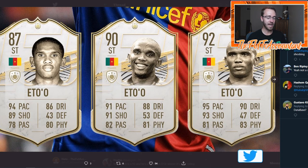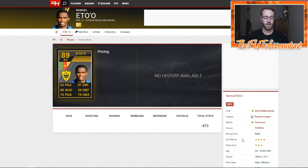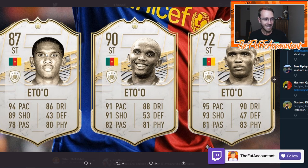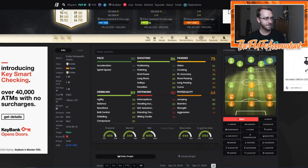Arguably the most hyped card with the most people wanting to know about it — Samuel Eto'o. The baby version is the one everybody is going to want to use. Looking at Eto in years past: he was four-star skills with a three-star weak foot, and even going back to FIFA 12 he had four-star four-star. We need EA Sports to make this card four-star weak foot, four-star skills for it to be good and usable. If it's not four-star four-star, that's going to be a big disappointment. I love the dynamic image on the middle Eto — it's the best image out of all three cards — but the baby is going to get used the most.